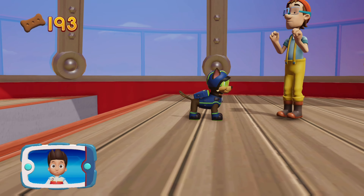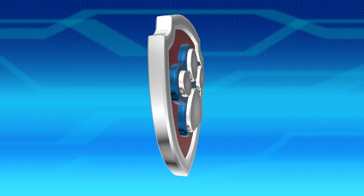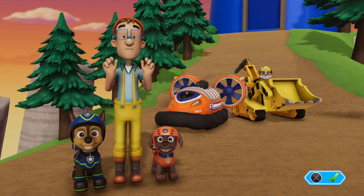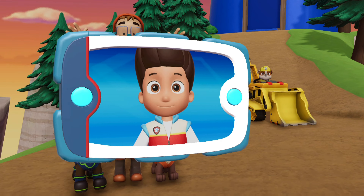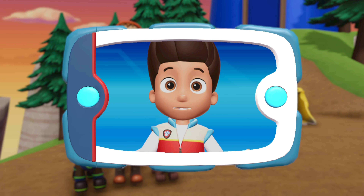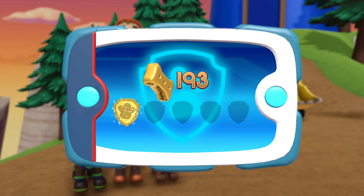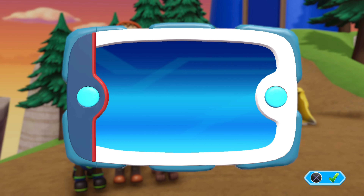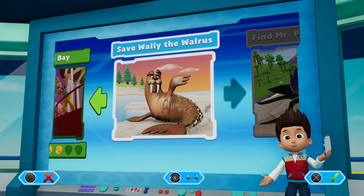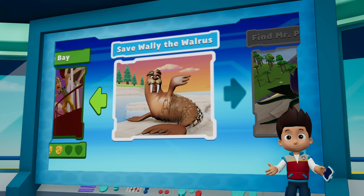You did it! The light is fixed! Now the boats in the bay can safely see where they're going. Great work, Paw Patrol! Use the left stick to move between missions and press the X button to play. Paw Patrol, to the lookout!